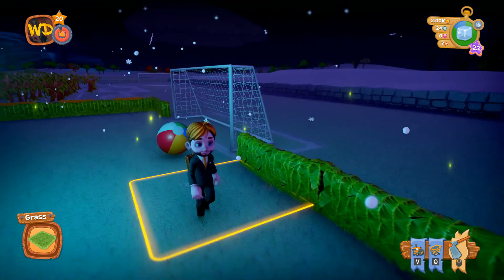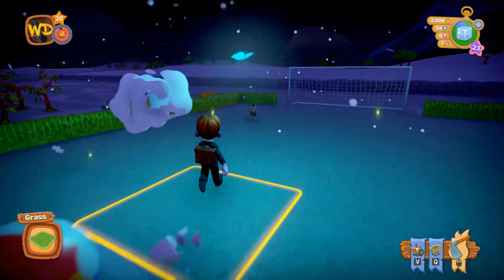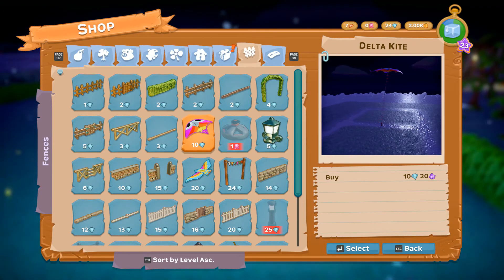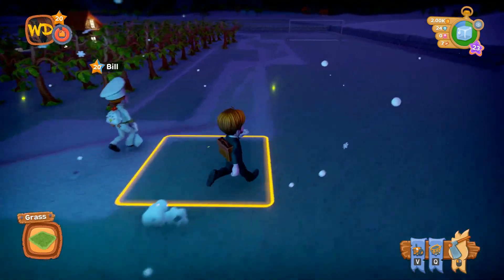And the fun thing, Bill, is this only costs around 200, 300 gems. Totally not a colossal waste of money, wouldn't you agree? Yeah. Any improvements you think we should make? Build a seance and try to summon a human. Why summon that, Bill, when I already have you?